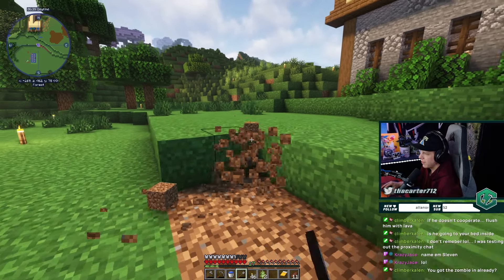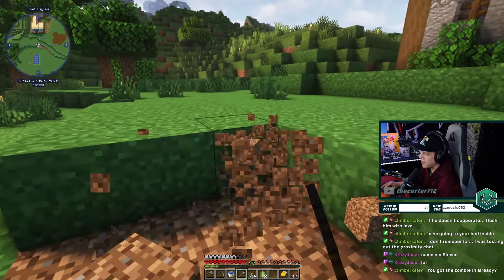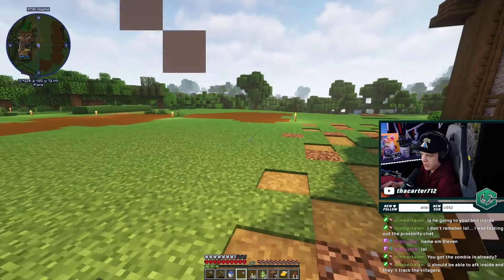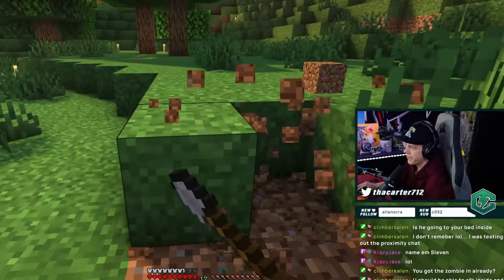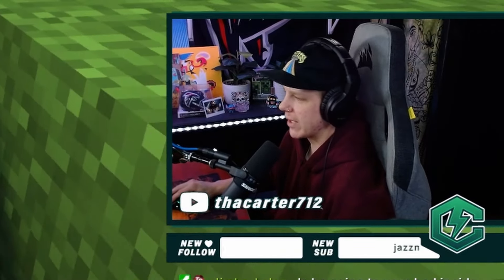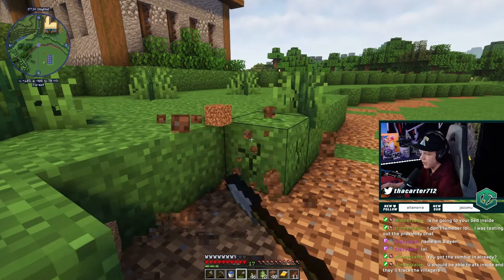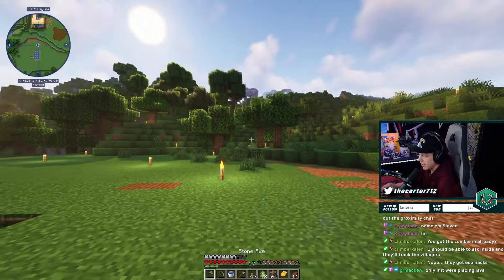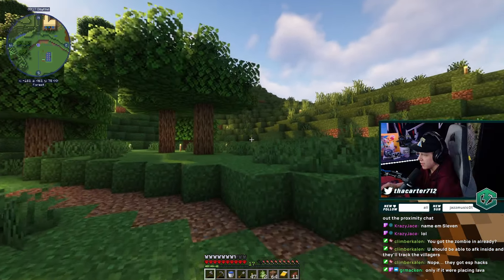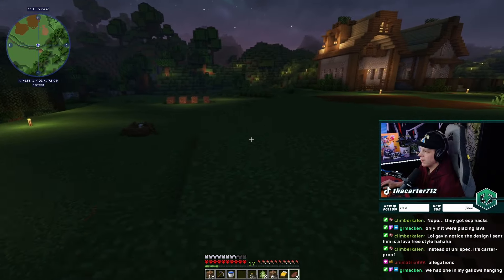We're just trimming the trees back a little bit to minimize creepers coming out from behind the trunks and scaring us. You should be able to AFK inside and they'll track the villagers — I ain't hiding dude, I'm gonna face the zombie. I ain't scared. That'll be the ultimate cliff right there if we lose the world trying to get this zombie in the farm. All right boys, the time is coming — the sun is setting and the zombies are about to rise.